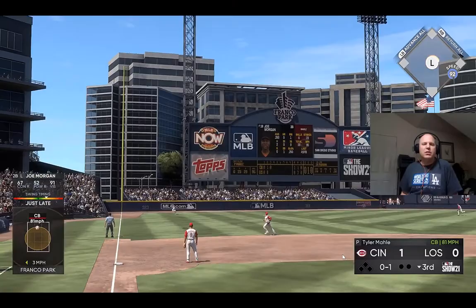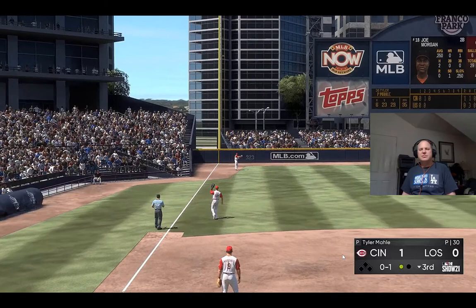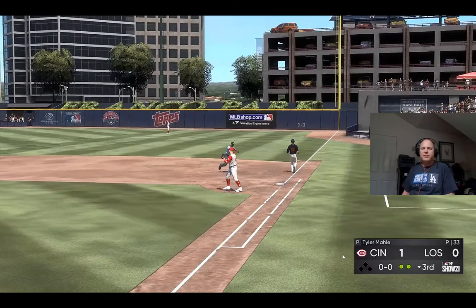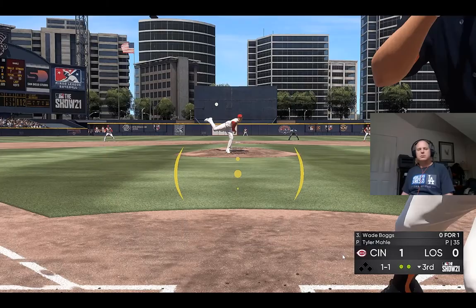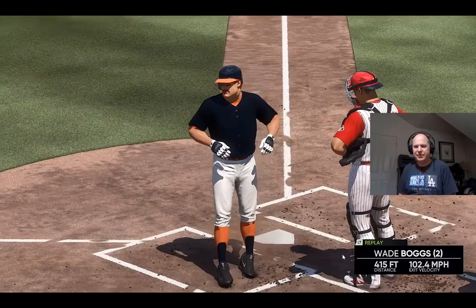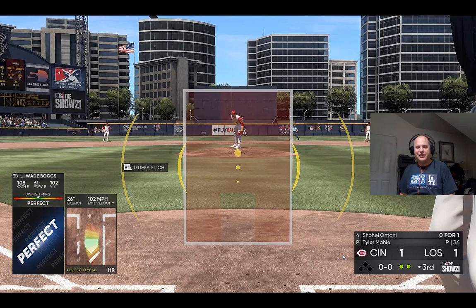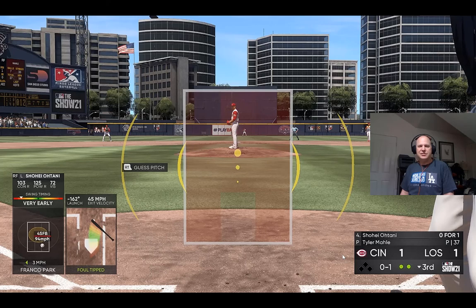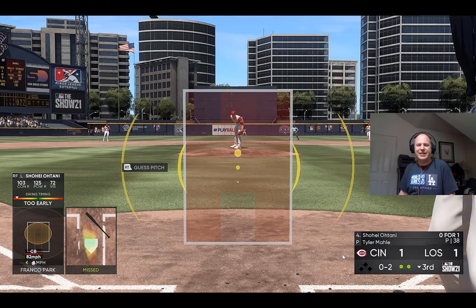He's got fastball command and a nice early feel for his off-speed stuff. Lifted down the line in left — Winker moves over near the line and puts it away for the first out. Popped up, jammed — an off-balance throw is in time. Not going to make it — it's high and deep to center. It's gone, baby! Let's go. That Wade Boggs has something. Maybe a back-to-back home run would be great. Next up, the two-way Japanese import Shohei Ohtani — 0-for-1 for him here.